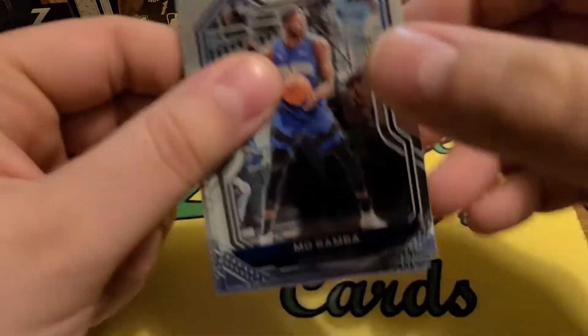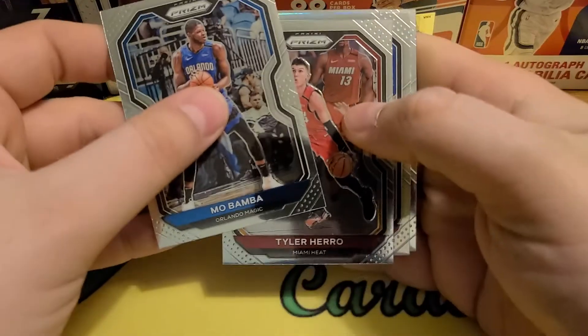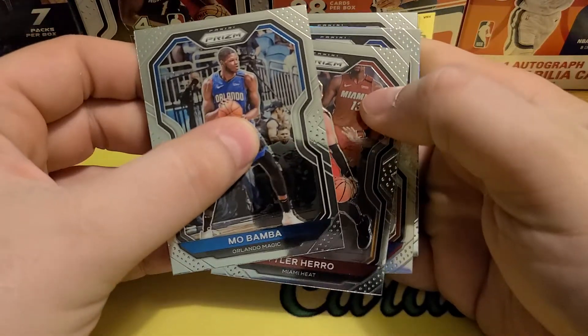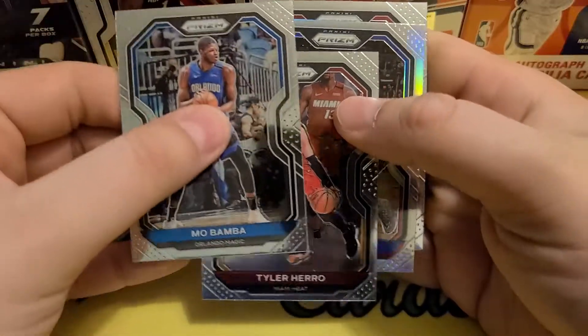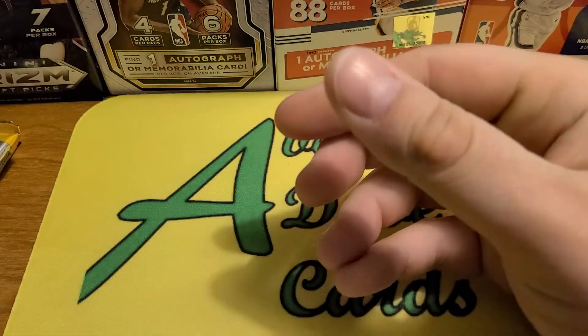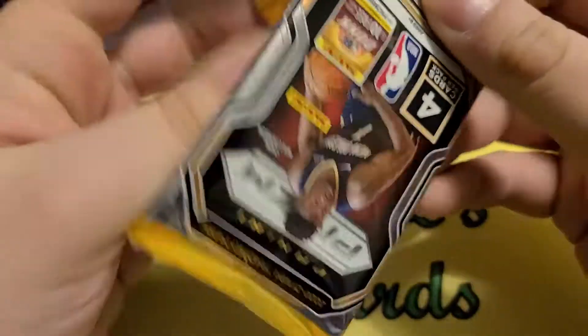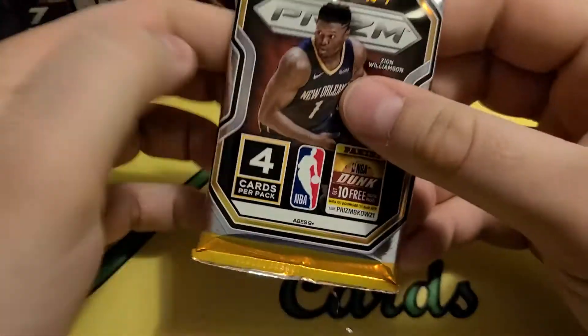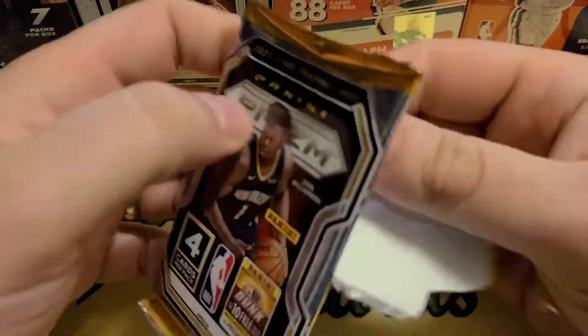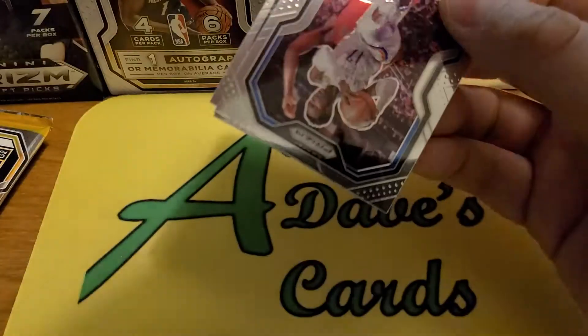I can't always run as good as I normally do — I couldn't pull an autograph there, I just got the mem. Tyler Hero. Looks like our silver — Tony Snell. And Derrick Jones Jr. Derrick Jones Jr. is a pretty amazing highlight reel player. I follow him a little bit closer than most since he's played for the Blazers. Seems like he makes a big time play every night.